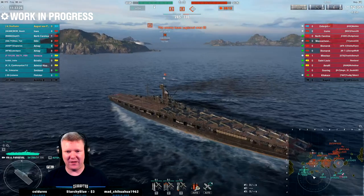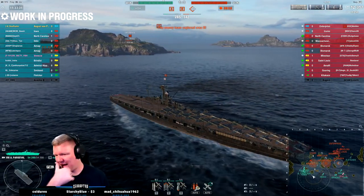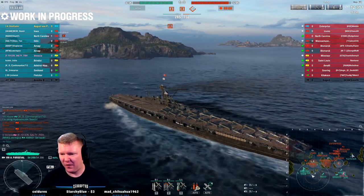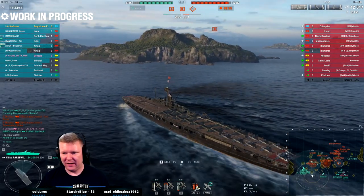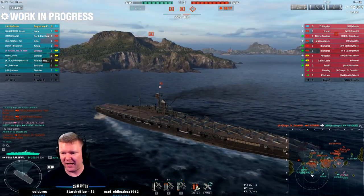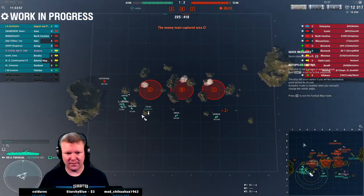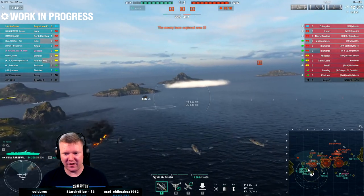I don't really care because this ship is pretty. We have an idea where the Minotaur is. We pretty much can't do anything to anybody else - our Fletcher is committing suicide, I don't know what that's about. Our Kagero ate torpedoes from a Minotaur - we're already like a hundred thousand damage down. I'm gonna try and spot this Kitakami and go get our secondaries into the game.